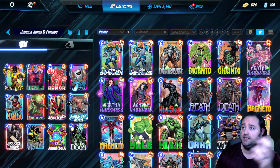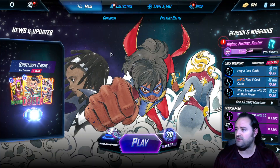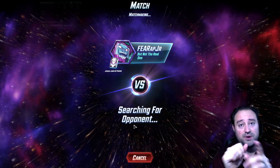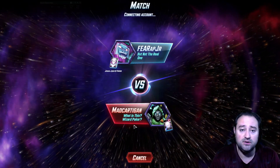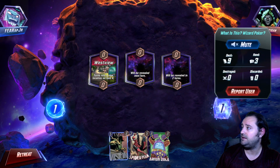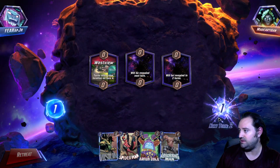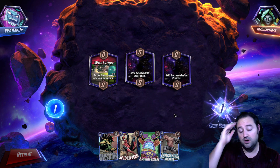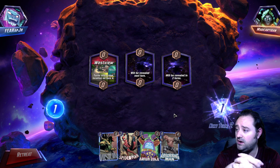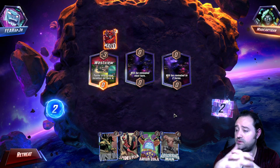Or we can drop Dr. Doom — a six-fifteen across all three locations. Hopefully you understand why I built this deck. I'm calling it 'Jessica Jones and Friends.' I'm level 70, let's get into it. First match up — what is this, Wizard Poker? Cool pixelated Doom emblem. We don't have any early cards — no Armor, Sunspot, or Nebula in hand — so we'll see what they play.